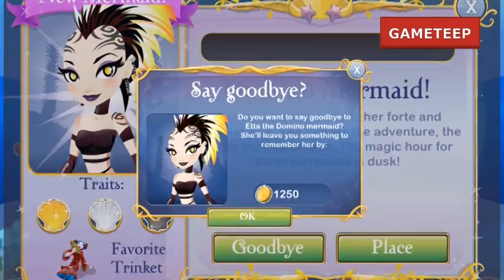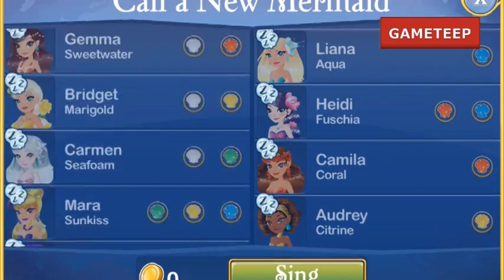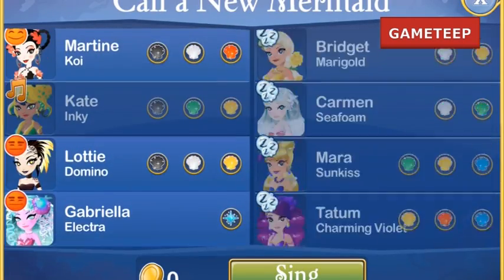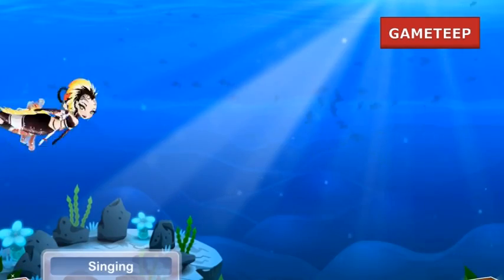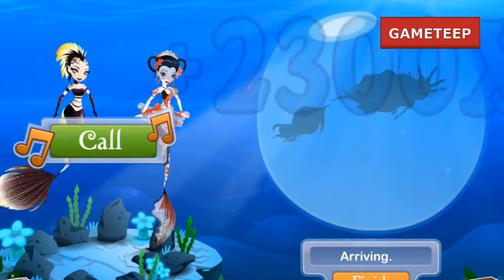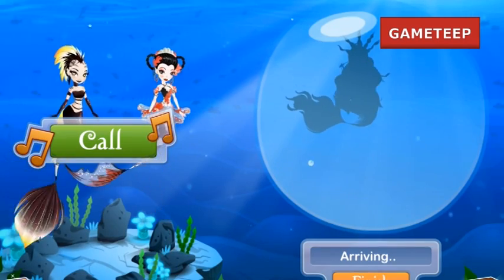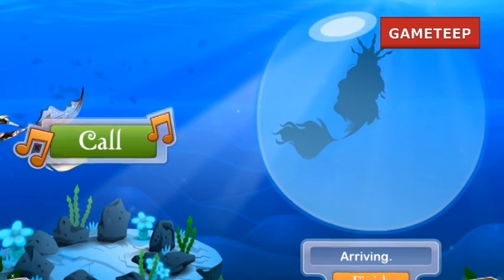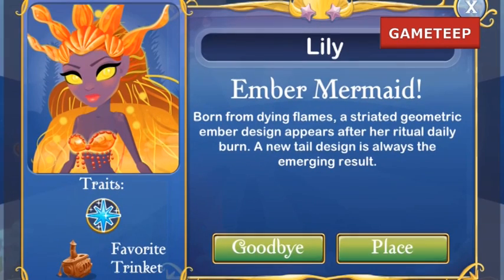You have to use the Domino Mermaid and the Koi Mermaid and then use them in the singing summit and look for a 20-hour singing process. It's going to take 20 hours for you to call for her and sing for her. And then when she arrives, it's going to take another 20 hours for the mermaid to arrive, and then you can place her into your realm.